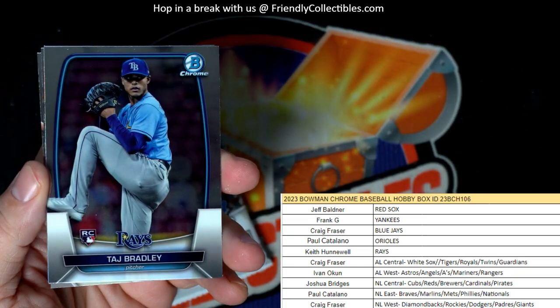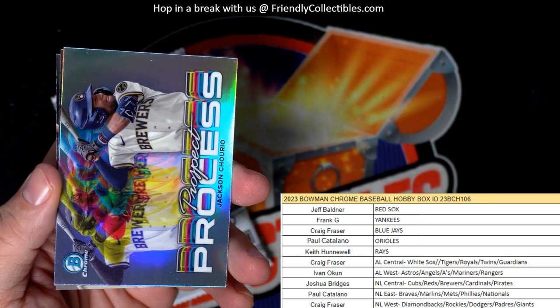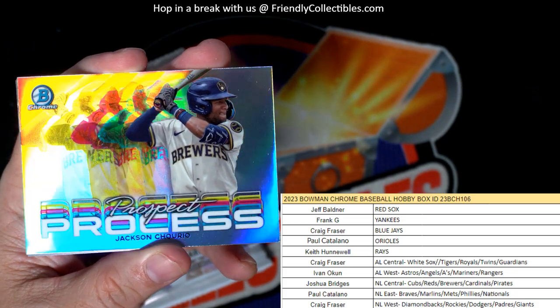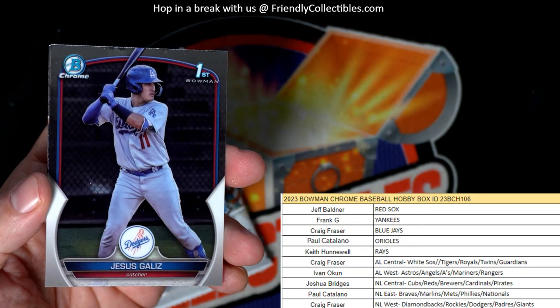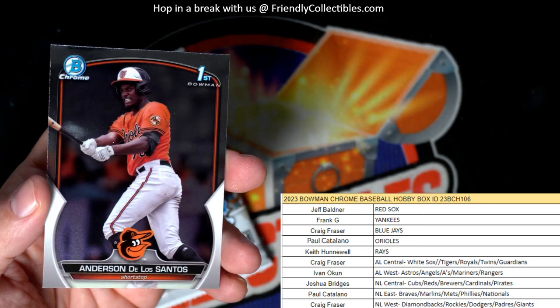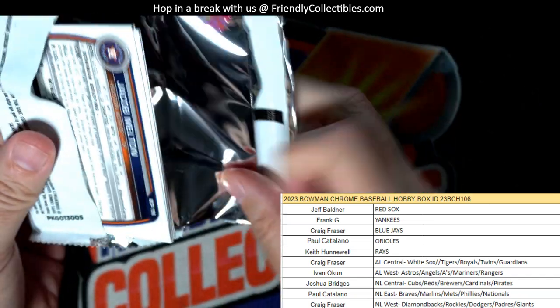CJ Abrams. Taj Bradley rookie. We got the prospects - Jackson Chourio for the Brewers, National League Central, Josh B., coming your way. Jesus Galiz. And Anderson De Los Santos, first Bowman for the Orioles - Paul C. And last pack right here.